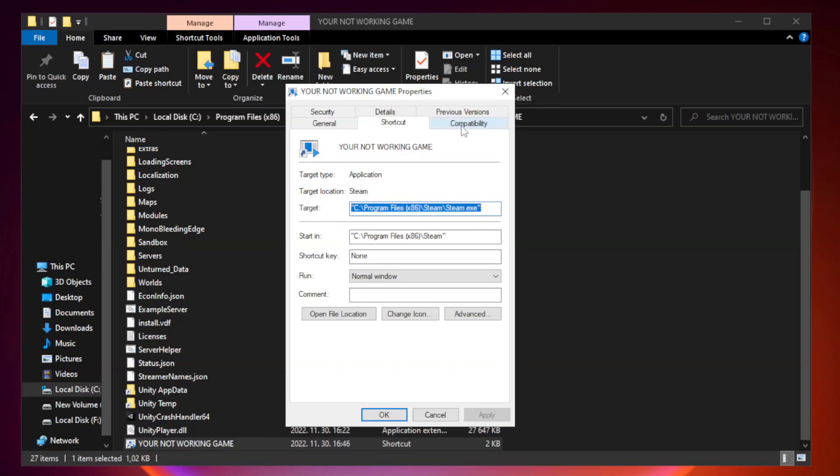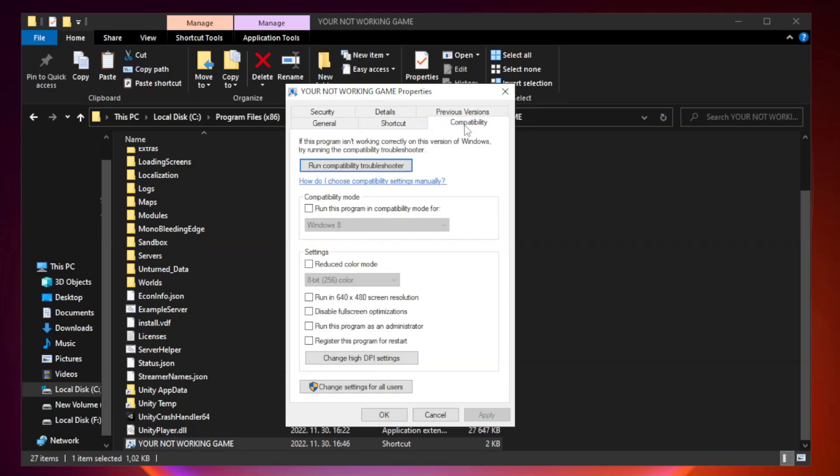Click Compatibility. Check Run this program in compatibility mode and try Windows 7 and Windows 8. Check Disable Full Screen Optimizations. Check Run this program as an administrator.